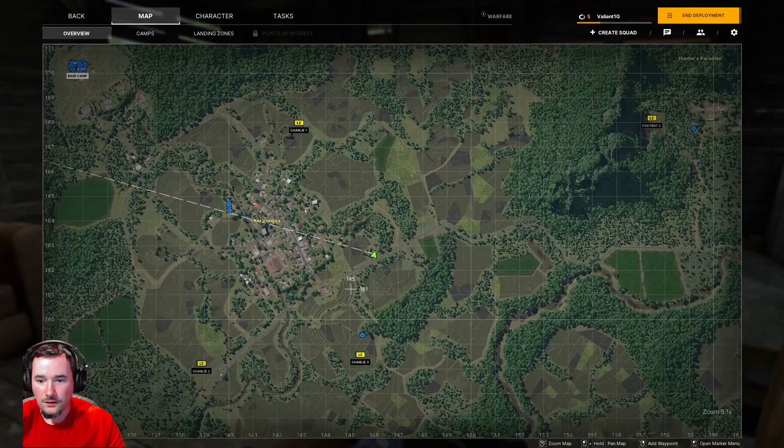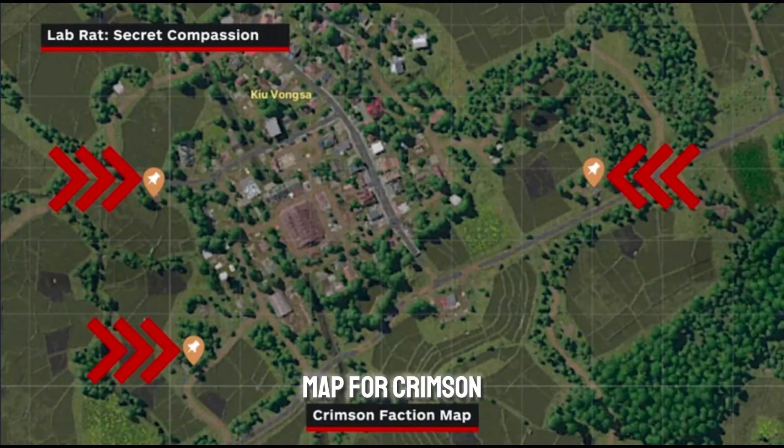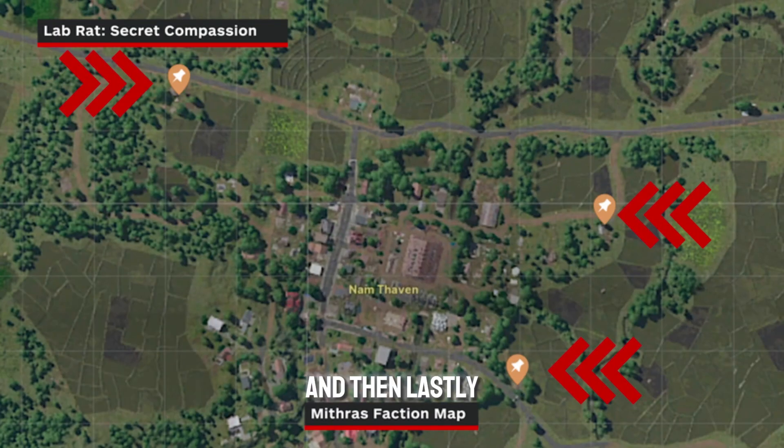Alright, here's the map for Crimson with all the locations for you. Here's all the locations for Lemang. And then lastly, Mithras — here are all the locations.